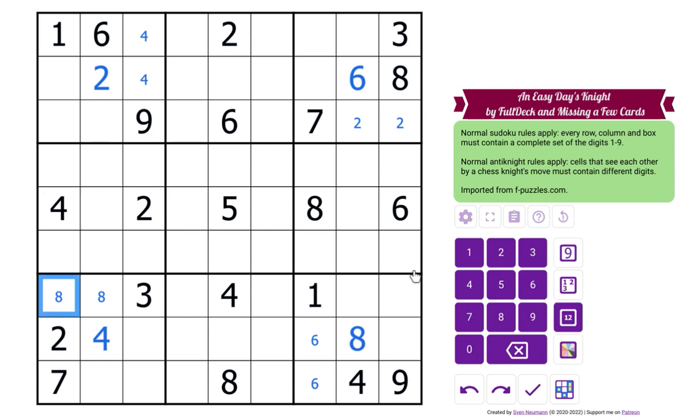Okay, so we get an eight-nine pair in box seven. This is a four-seven pair in box one. There's a three-six pair, and this could also be a pair — yep, it is a one-two pair. Very symmetrical what we've got here right now.